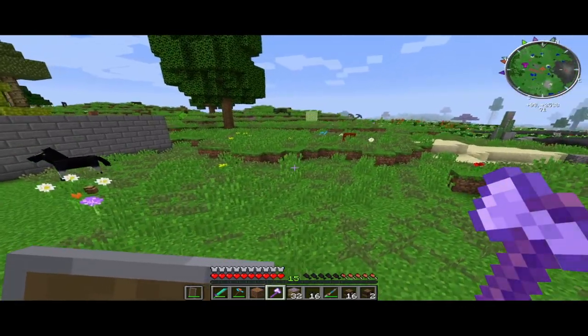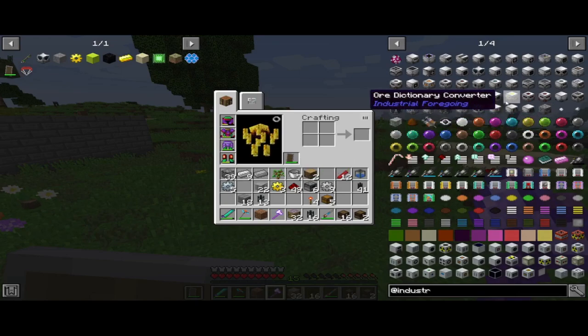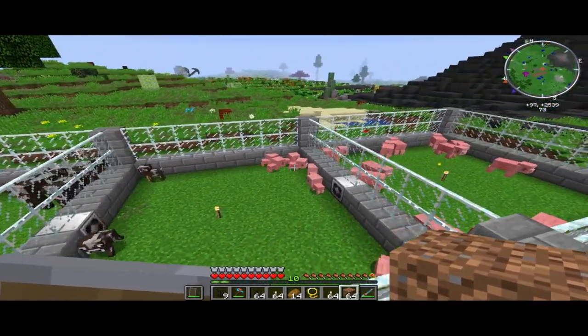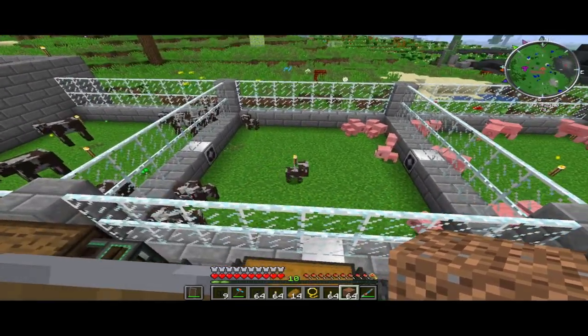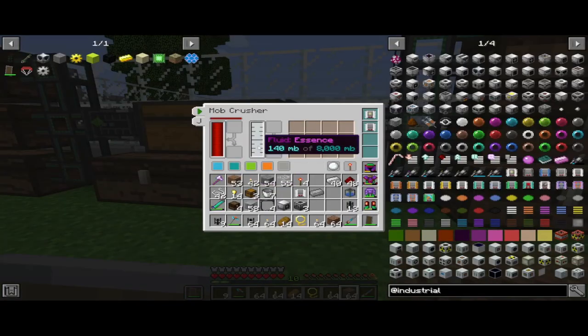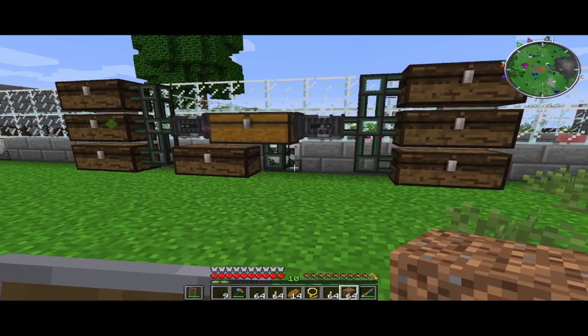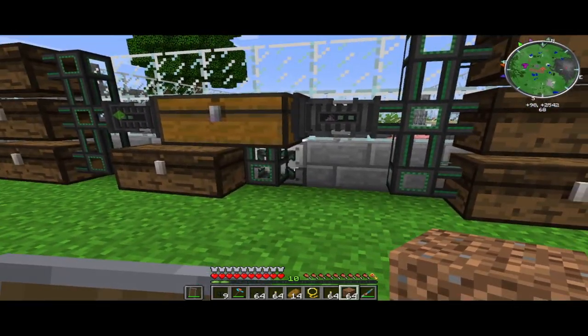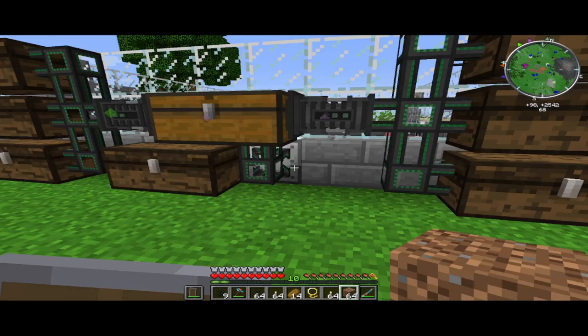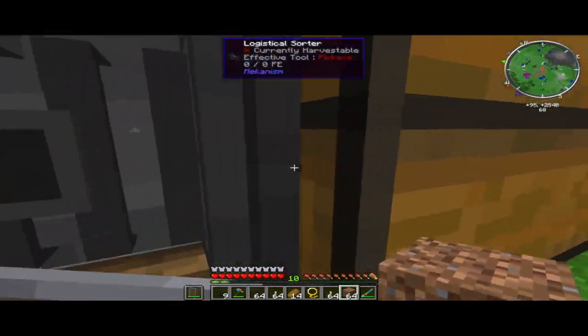We'll move on to getting our pink slime. We've got the cows set up - we get pork, beef, and leather from them, which will all get converted into fluid essence. Oh wait, I think I made the wrong thing - actually no, it's the mob crusher, that's fine. We wanted the essence from there.